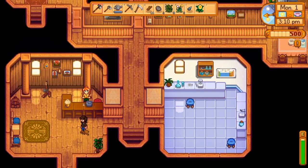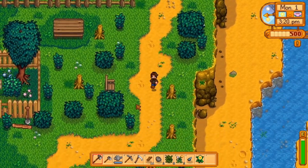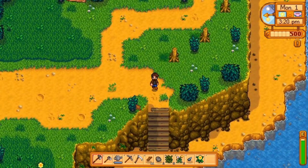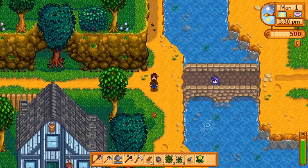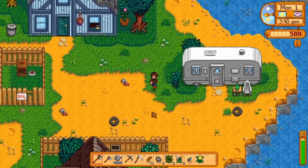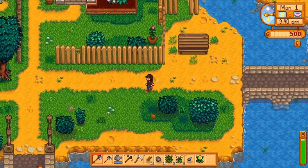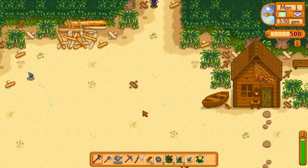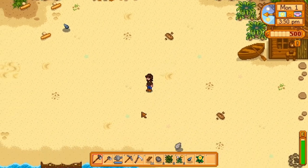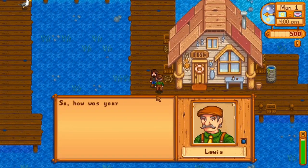And that, my friends, is all of the villagers that you can meet on the first day. The only villager you can't meet on the first day is Willy, the fisherman down by the beach. When you go down to the beach and interact with his door, you'll notice he tells you he'll be back tomorrow — he's currently out on a fishing trip. On the second day of Stardew Valley, you get a letter saying Willy wants you to come down to the beach to go fishing, and that's where you get your fishing rod.